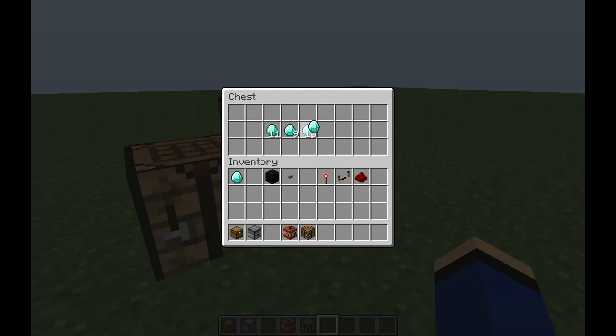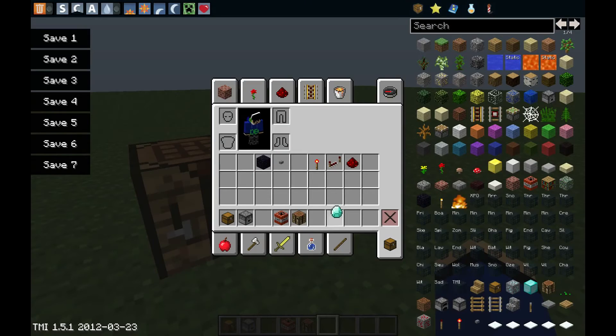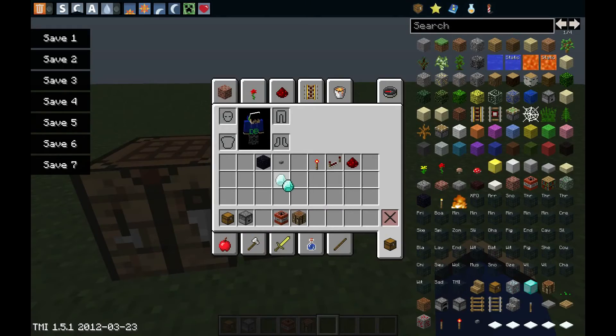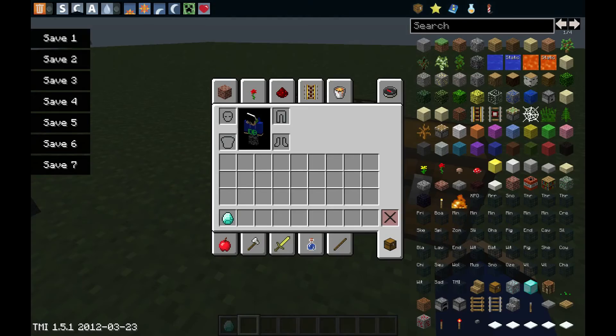You can just right-click with one of those diamonds that it dropped, and there you go — infinite diamonds for life. If I drop this I'm pretty sure it's a fail. As you can see it just disappeared, so don't do what I just did. And yeah guys, that is how you create infinite diamonds.